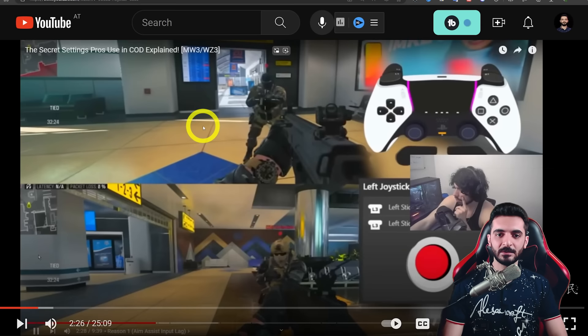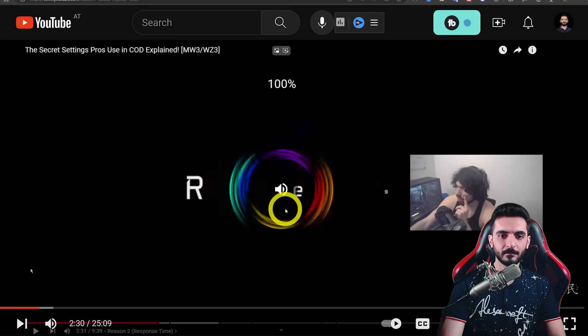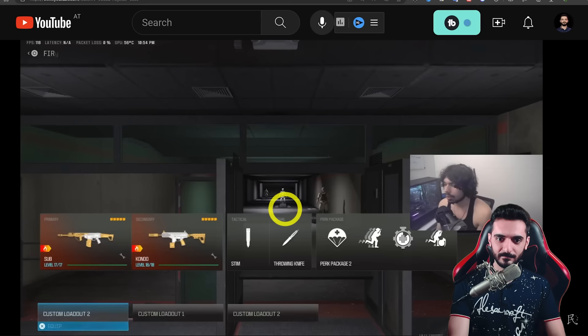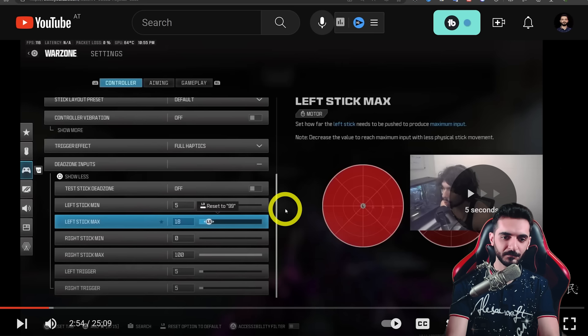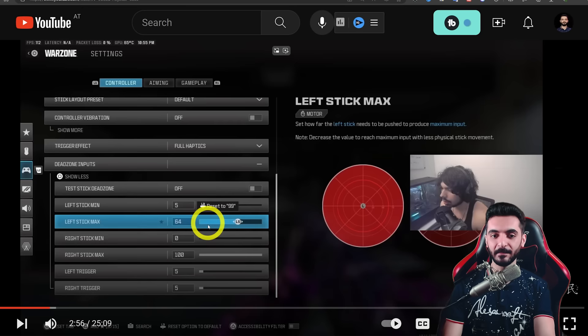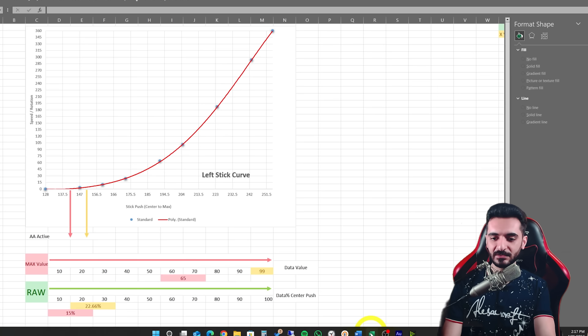I'll try to be as quick as possible in this reaction. The first thing they're going to talk about is the left stick max. He's saying — and this is something people brought up in the past — if he sets the default left stick maximum to 65 instead of what he had before, it should give more aim assist because it's hitting differently. He had it at 15. What I mean is: if you use 65 instead of 99, you get a faster aim assist activation and more aim assist. Let me explain with this chart.